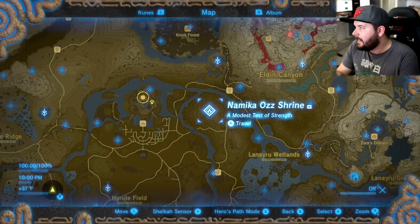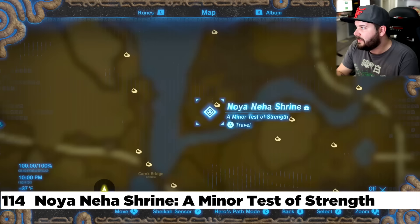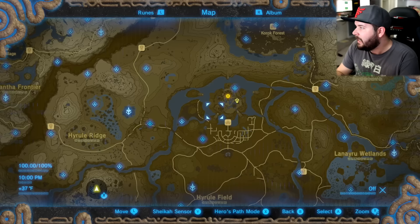Now making our way to Hyrule Castle in the main town area. Here is the Katah Chukki Shrine — right out in the open. To the northwest of that is the Noya Niha Shrine. This one involves going to the north or northwest side where there's a whole bunch of branches you need to burn down, and also a bomb wall.